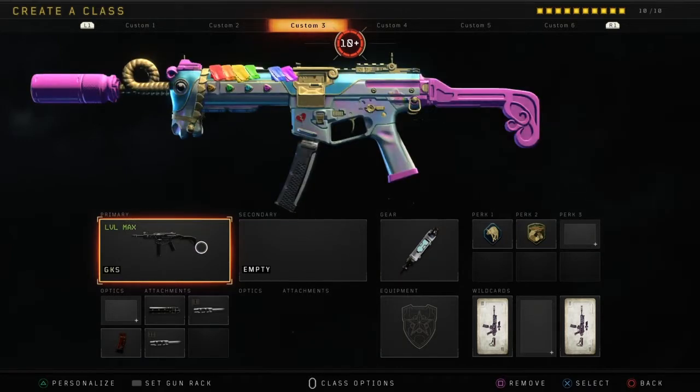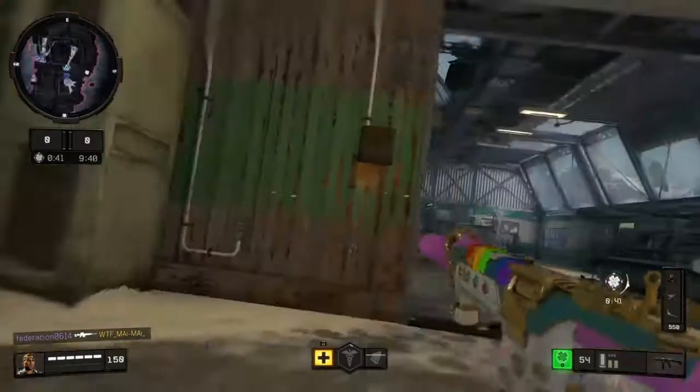Today here's a classic setup: Suppressor, Double Long Barrel, Xenomag, Stim Shot, Scavenger, and Gung Ho.